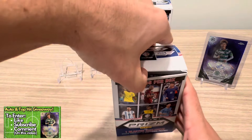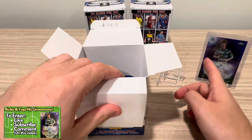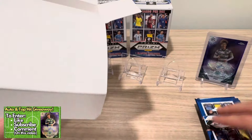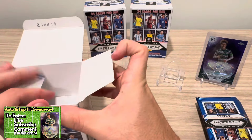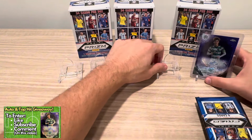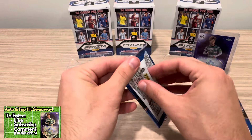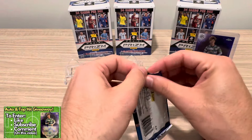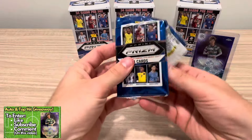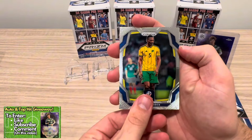Let's get to ripping — 24 cards per pack. I picked this up at Target online and I'll include the link. A little more about the auto I'll be giving away: since this is my 1,000 subscriber video, I will be giving away two hits — one top hit from this Copa America rip, and also the Kyogo auto. Just comment your top two cards. If you want the auto, number it: one, Kyogo, and two, Messi — hoping to hit Messi. Let's see if we have any first pack magic. Would love to hear y'all's thoughts on this product — have you had a chance to open it yet?